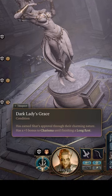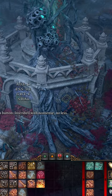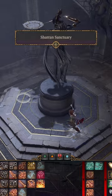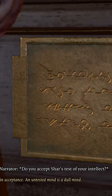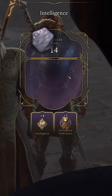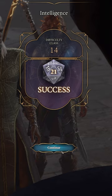In the center of the town square in Act 2 is a puzzle that leads you to a secret room filled with Lady Shar statues. Each statue asks you to perform a different ability saving throw — one for intellect, wisdom, and charisma. Use the character with the highest ability score in order to have the best chance of succeeding and get the Dark Lady's Blessing.